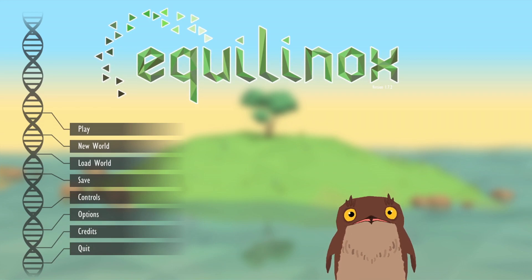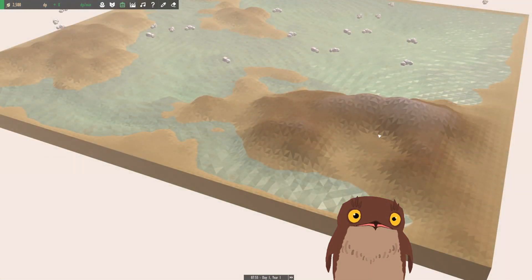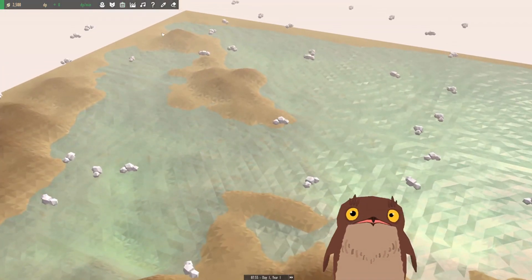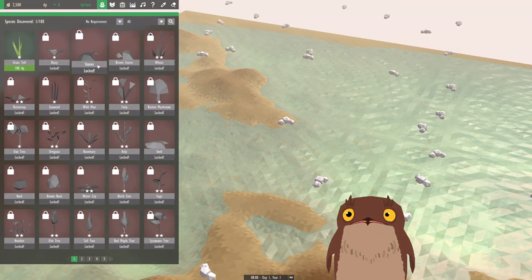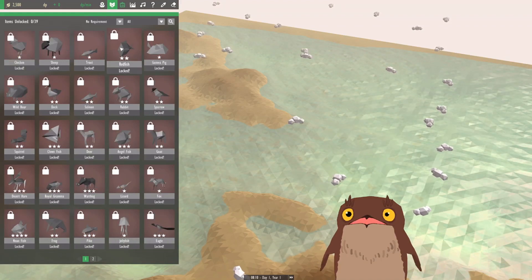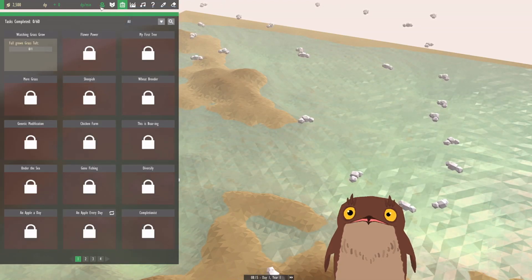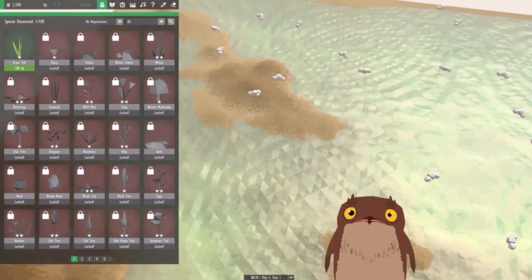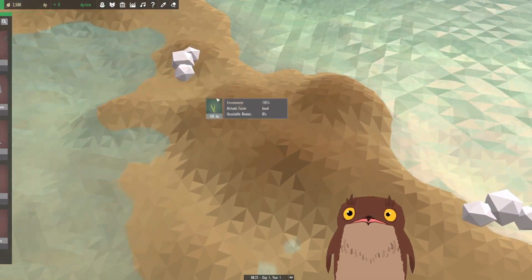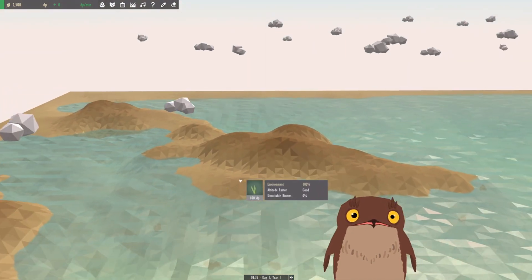How's it going goobers? Today we're going to be playing Equilinox. It's a very chill, low-poly sandbox game that I'm quite fond of. The goal of this game is to collect all these plants and all these critters, and you do that by completing tasks and selectively breeding and evolving. So it's a good time.